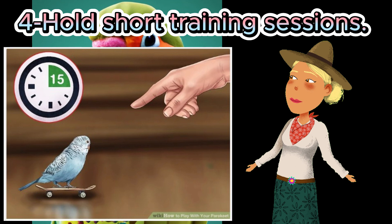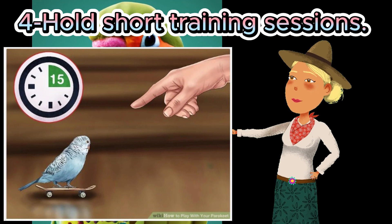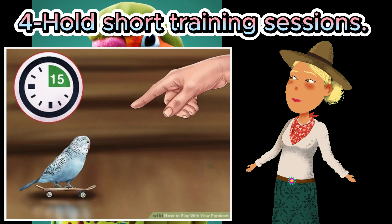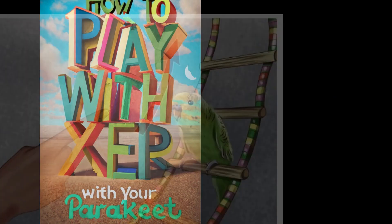Four: hold short training sessions. When you begin teaching your parakeet tricks, you will want to limit the length of your training sessions. Pushing your bird too hard will cause it to lose interest and may make it ill. Stop training if it looks tired or loses interest. The time spent training could last anywhere from a few minutes to a half hour; try having training sessions a couple of times a day.